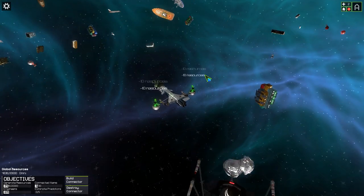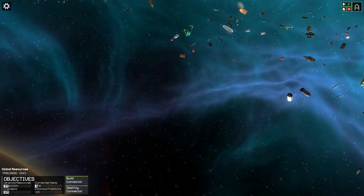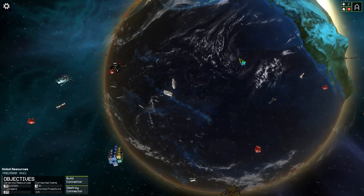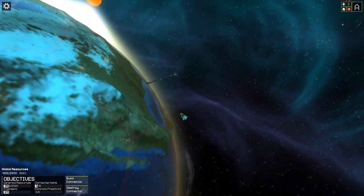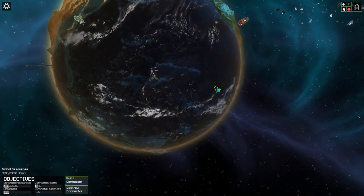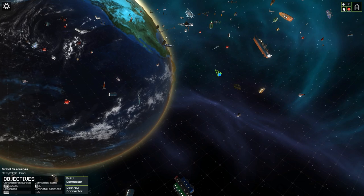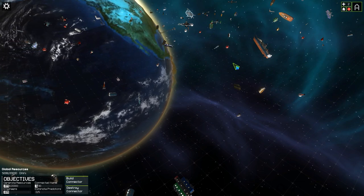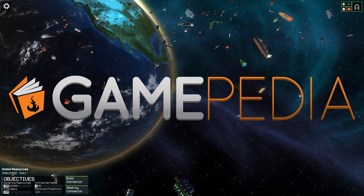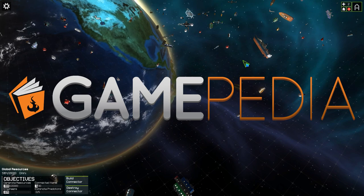You can zoom in and zoom out, and enemies will periodically attack you — we haven't encountered any yet. You can see where you are in the world, and there's also stuff sticking out from the Earth, which is pretty cool. That's the long and short of this quick preview of Habitat. If you liked what you saw or have any comments, feel free to leave one below. For more information, head to the Gamepedia wiki linked in the description. This has been your host the Pixel Pirate — thanks for watching and I'll see you next time.